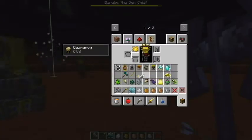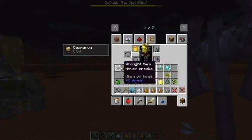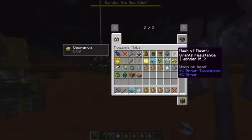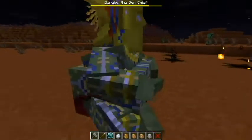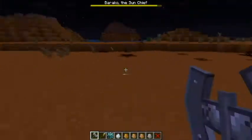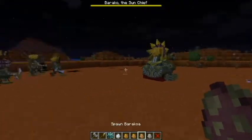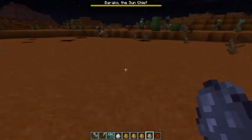You're able to summon those dudes with the Barakoa mask - equip then right-click. These are the followers he spawns - there's a single version called Barakoa, and then Baro. That's where you get the Axe of a Thousand Metals right there.